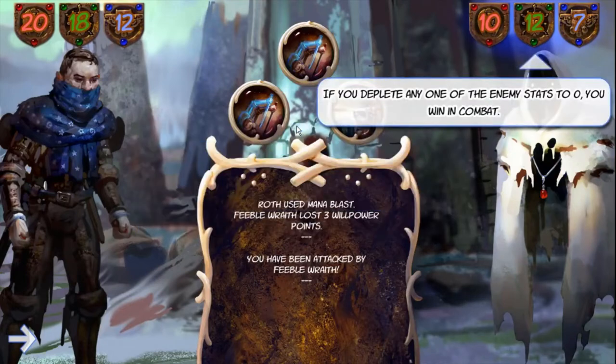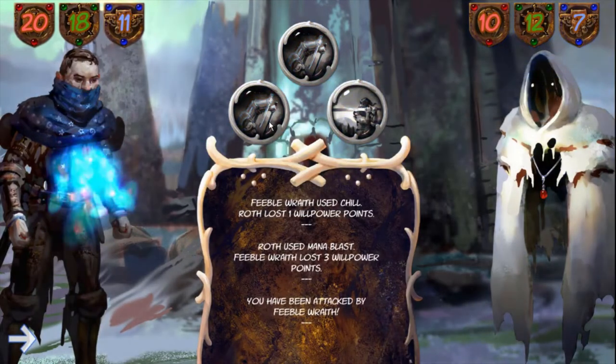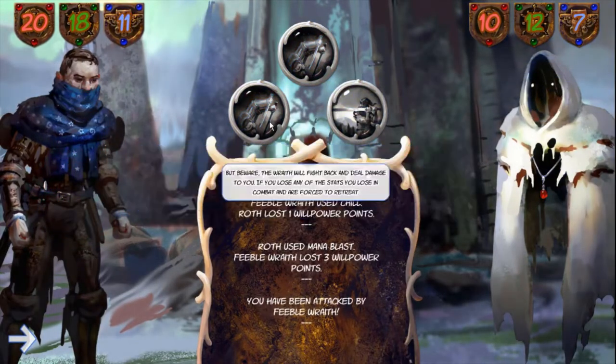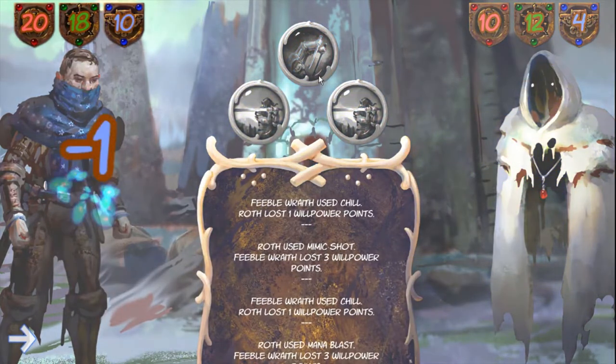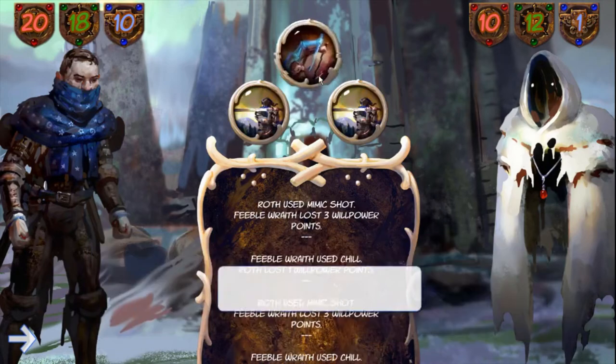In order to win in combat, we have to deplete one of the enemy's stats to zero. However, if our enemy depletes one of our stats before that, we lose and we are forced to retreat.